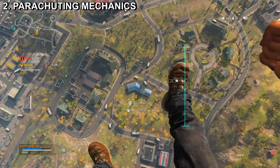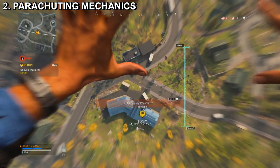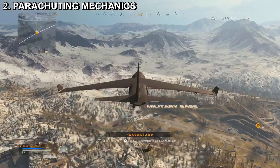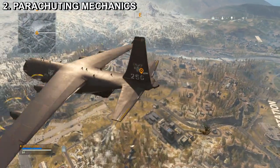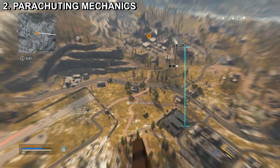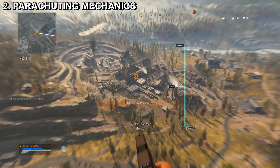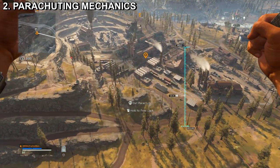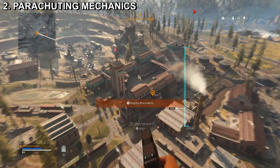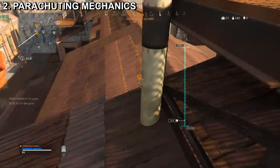For tip number two, parachuting has never been easier. If you point straight down you'll nosedive faster to the map below. However, if you've marked a place farther out on the outskirts, point in that direction as soon as you drop, then pull your parachute again and level yourself out towards the designated point of interest, then cut the parachute to launch you further horizontally. Repeat this process to reach your destination. You can also parachute off of buildings to flee from enemies or traverse the map faster — just remember to pull your parachute before hitting the ground or you will die and be sent to the gulag.